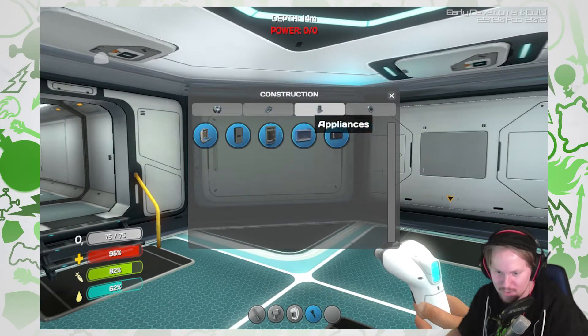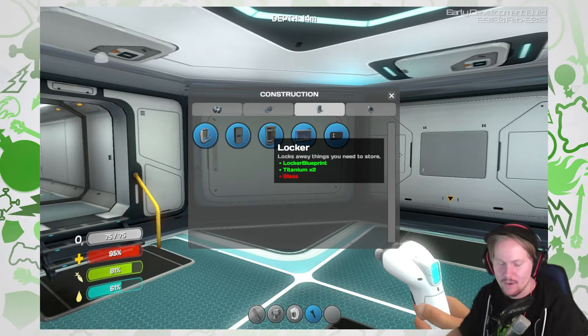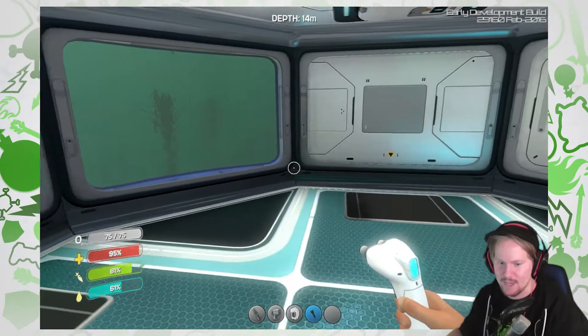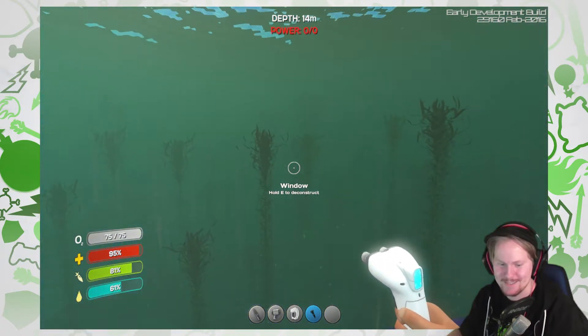I also wanna do a locker. I think I saw glass. I don't have any cords and stuff, so I can't build anymore. But now we have a base at least — we have something. And we have a view! Look at that view! That's amazing!